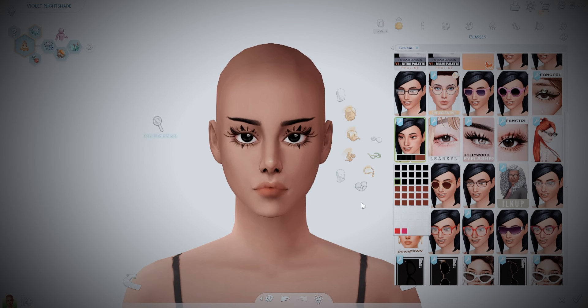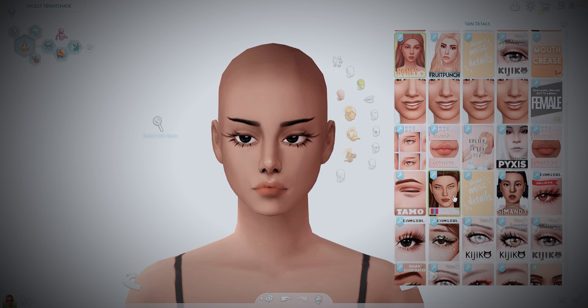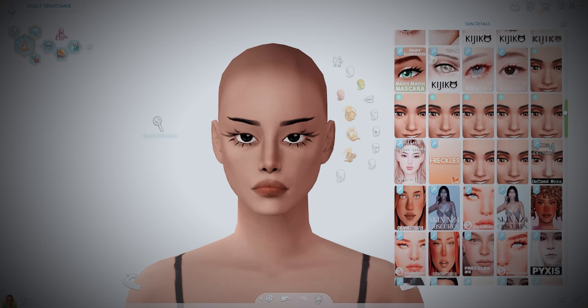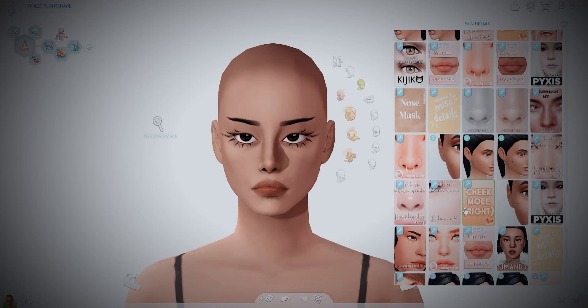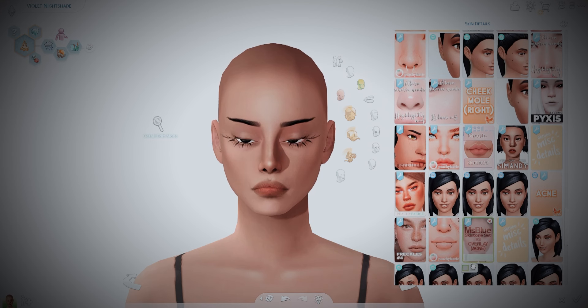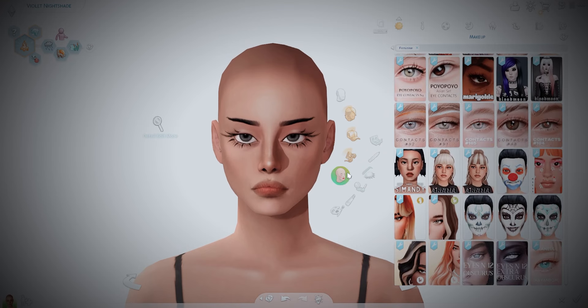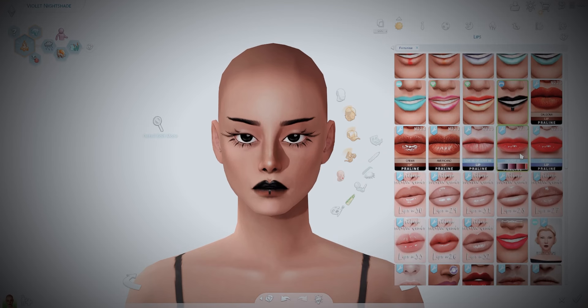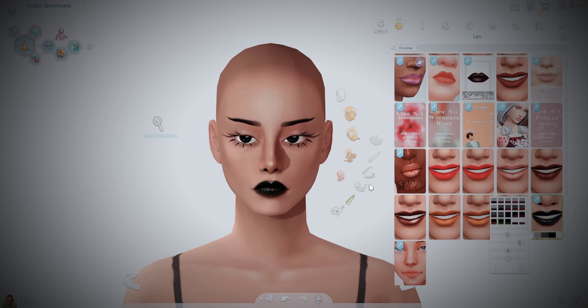Making her sim didn't actually take as long as I thought it would. I usually spend a long time in Create-a-Sim when making sims, especially when they're based off an existing character, because I want them to be as accurate as possible. But her character simply only wears a long dress, so making the outfit didn't take too much time because I didn't need to pick a top, bottoms, accessories, shoes and other details that were already covered by the dress I chose. The dress I chose has really long sleeves so things like bracelets and gloves are just unnecessary because you couldn't see them anyway. I also love the hair I eventually picked for her — I really wanted to make sure I implemented the side fringe that covers one of her eyes because I feel like that's such an important part of her character.